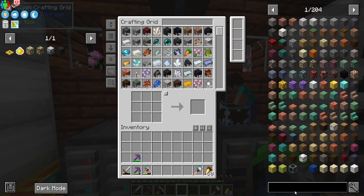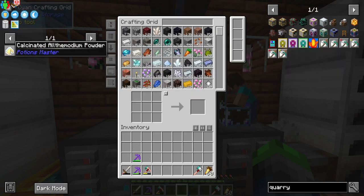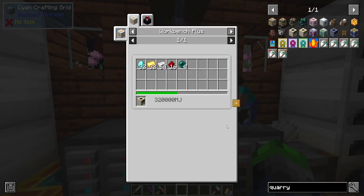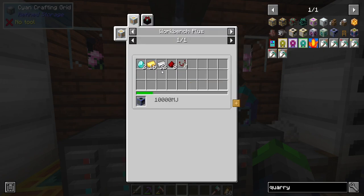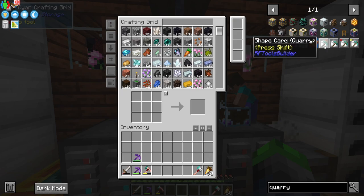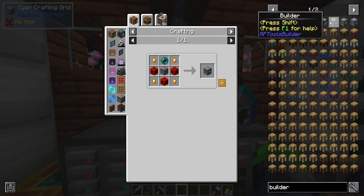Let's get rid of all of this stuff for now. We have the quarry from Quarry Plus — we can make the workbench here. We do need diamonds, which is a little bit difficult right now because I am completely out of diamonds, which is why we're making the builder. We can do the mini quarry — again, we need the workbench. Or we can do what we normally do and do an RF Tools builder quarry, which in my opinion is pretty banger.